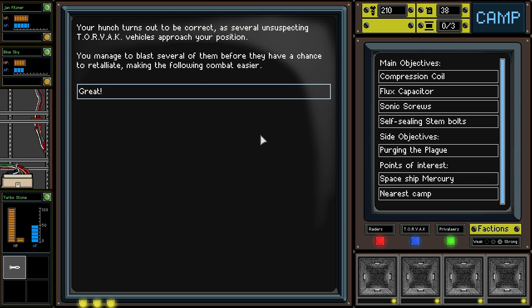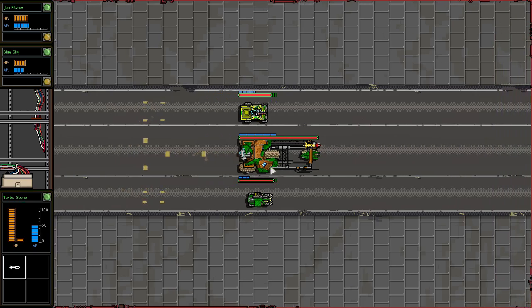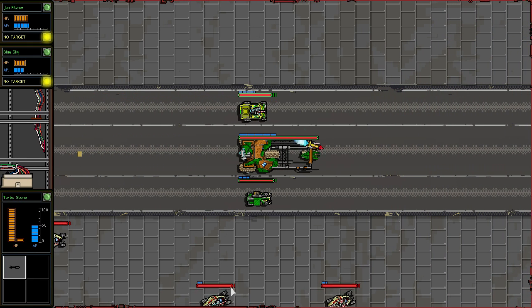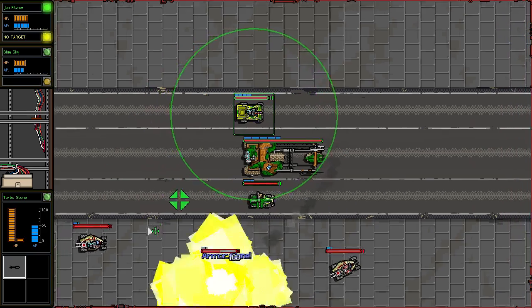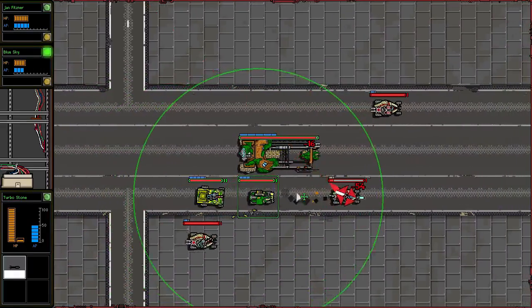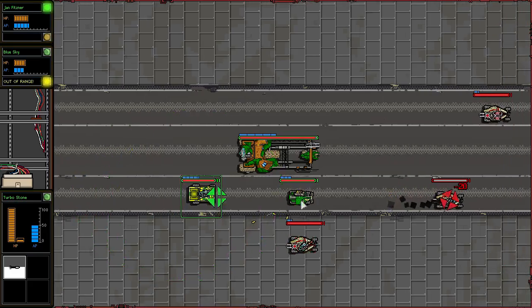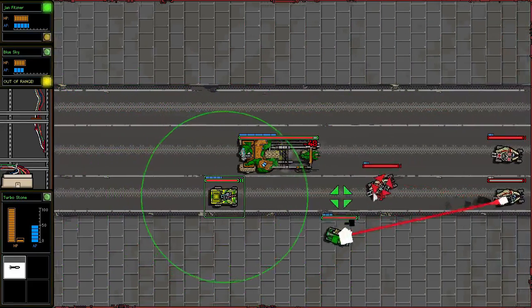Several unsuspecting Torvac vehicles approach your position. You manage to blast several of them before they have a chance to retaliate, making the combat easier. We've got a missile launcher on our MCV to start with, which is going to be pretty fantastic. Let's see if we can deal some early damage. We've got good range on that one. It looks like they have maybe slightly different weapon sets from our last attempt.